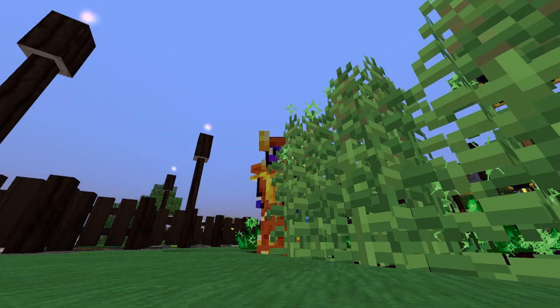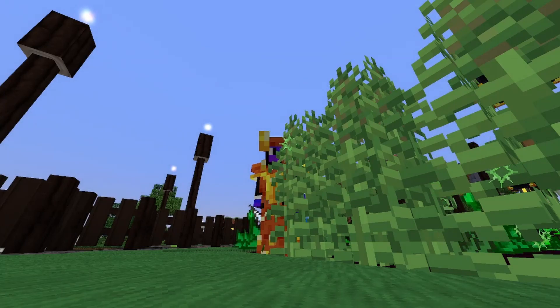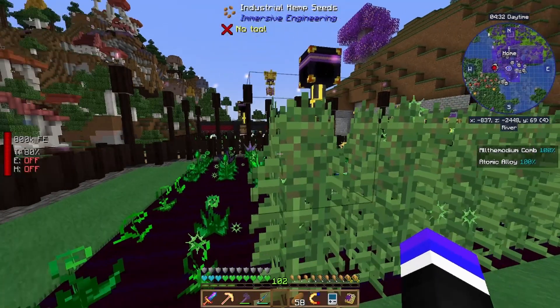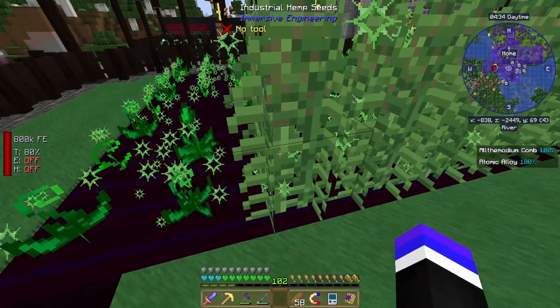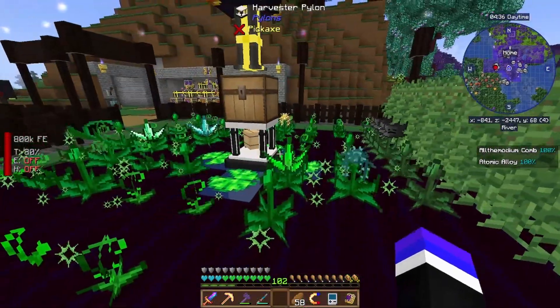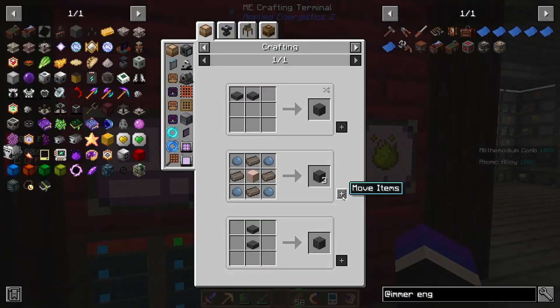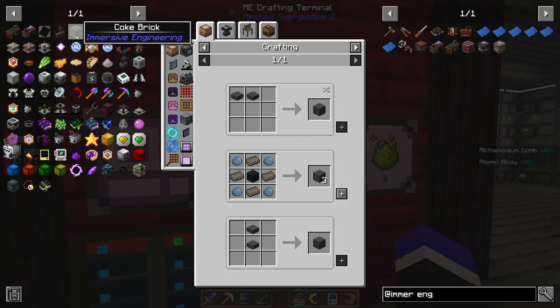Hello everybody, I'm Slice and welcome to episode 39 of All the Mods 8. Today we're going to take a step back and start tinkering with Immersive Engineering. Did you know that industrial hemp does not get harvested by the harvester? Who knew. To really dive into Immersive Engineering, one of the first things we've got to do is craft coke brick.